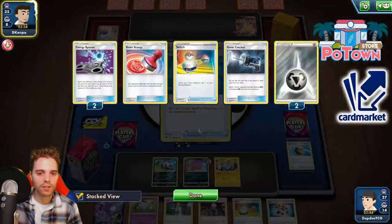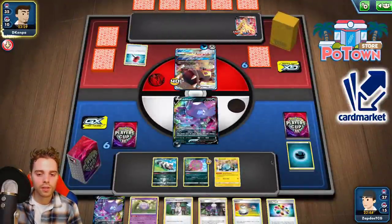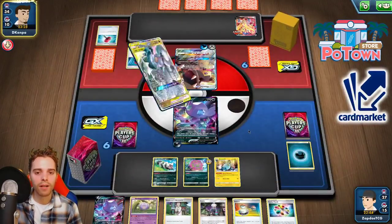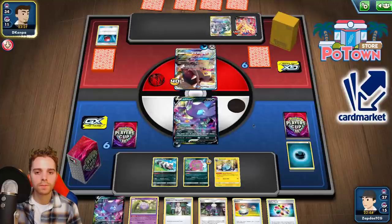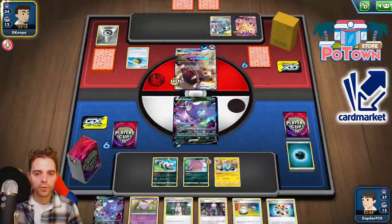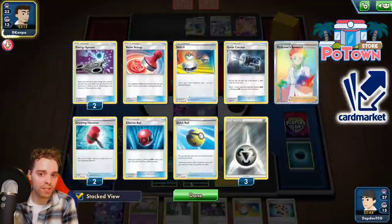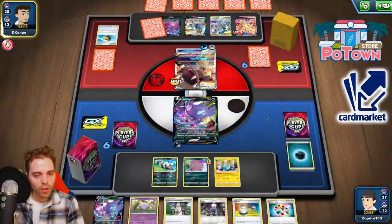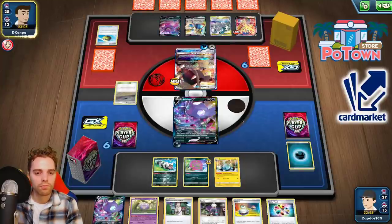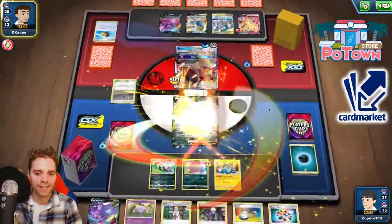He's playing so many Great Catchers and Reset Stamps — that's madness. Crushing Hammer fails, Crushing Hammer heads — doesn't matter too much. We have Turbo Patch. Cherish Ball — let's bring in that ADP. We need to put four damage counters on it. We can do that because he's going to attach energies, unless he resorts to two Energy Switches. That could technically save him from some damage. No more Viridian Forest for us — that's bad. Mawile is doing 100 damage onto our Sableye.